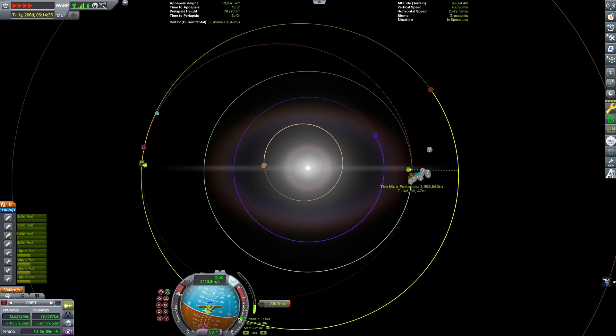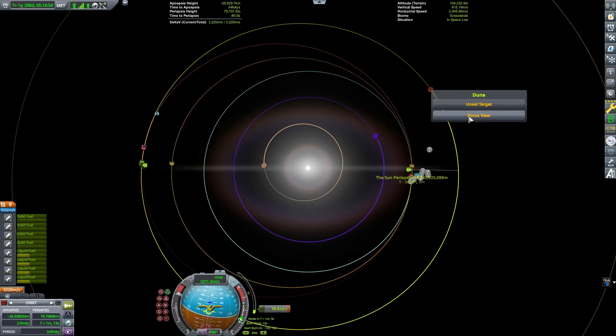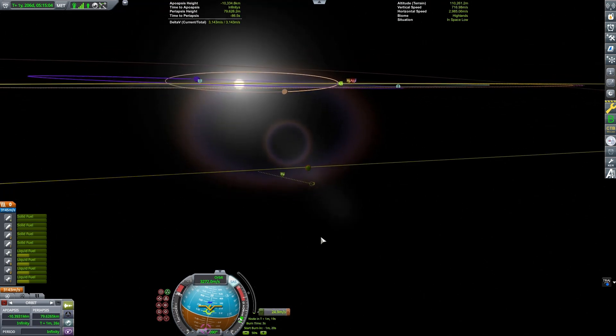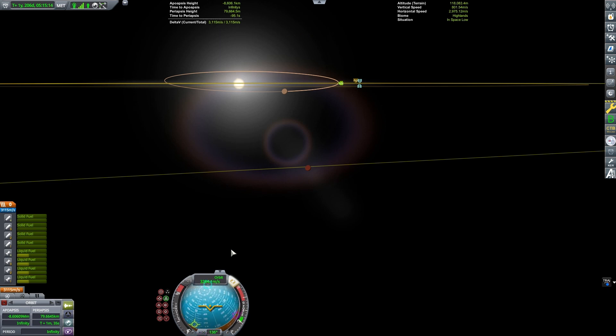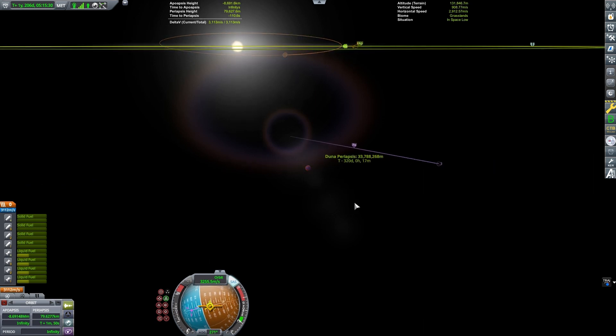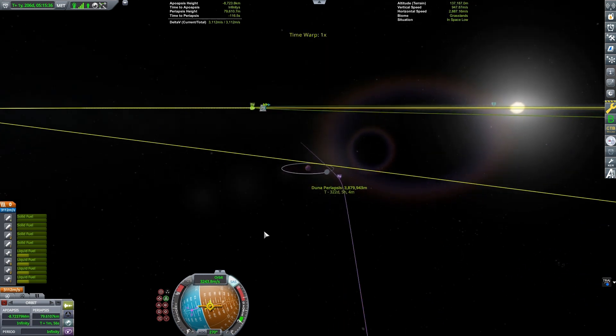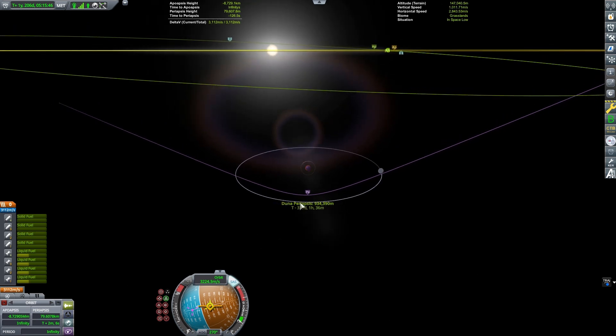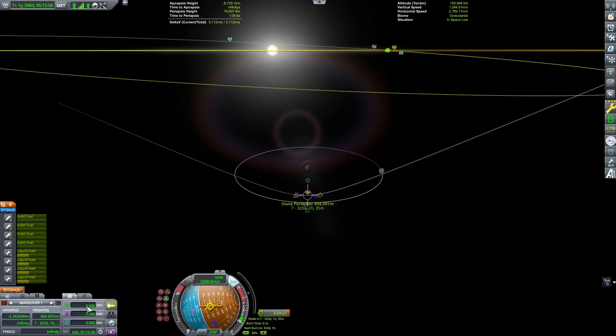The game has done a very good job calculating my transfer window and a very efficient transfer out to Duna. The tool doesn't always work perfectly — sometimes you will have to plot a mid-course correction burn, and it will tell you this. It's not a perfect tool, but if you are new to the game it can definitely make going to a moon or going interplanetary easier. It doesn't do everything that something like Mech Jeb would do, but it works. I can get into orbit around Duna the same way I got into orbit around Minmus, just by using the Maneuver Editor.